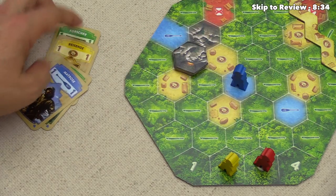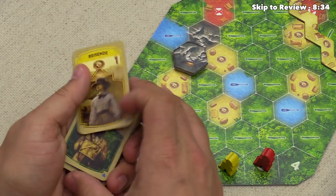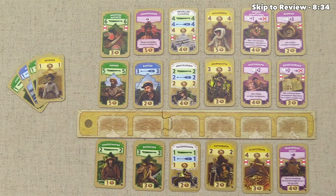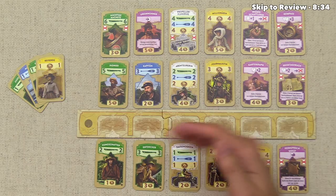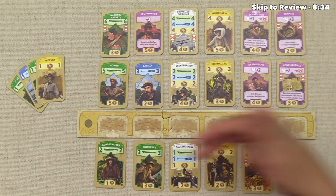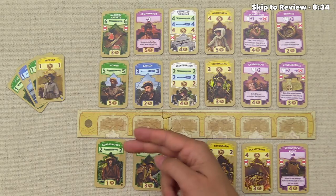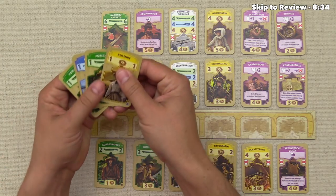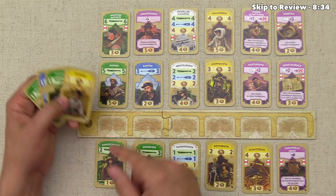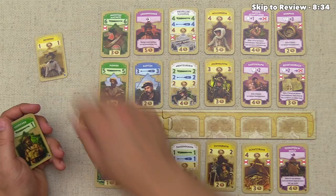We could do something completely different with our turn if we wanted to. When we look at these cards, the ones that have coins on them will actually give us more buying power when we're trying to purchase things from the market. This is what the market is going to look like. Every time you set up the game, only the cards on the bottom row are actually purchasable at any given time — you know these are the ones because they have a little black dot in the bottom right corner. So on your turn, instead of using a card to move, you can use them to get buying power. If we see this one card which gives two machetes, we could use this one card with a one and a coin in order to pick it up.